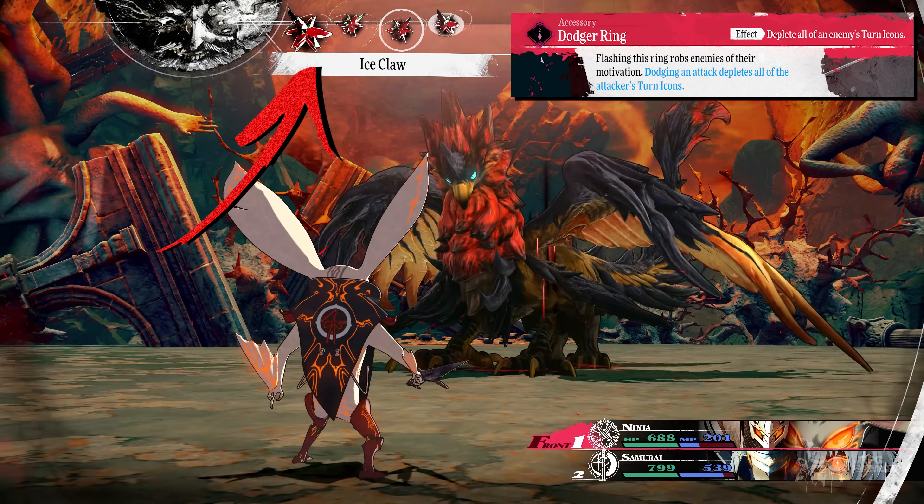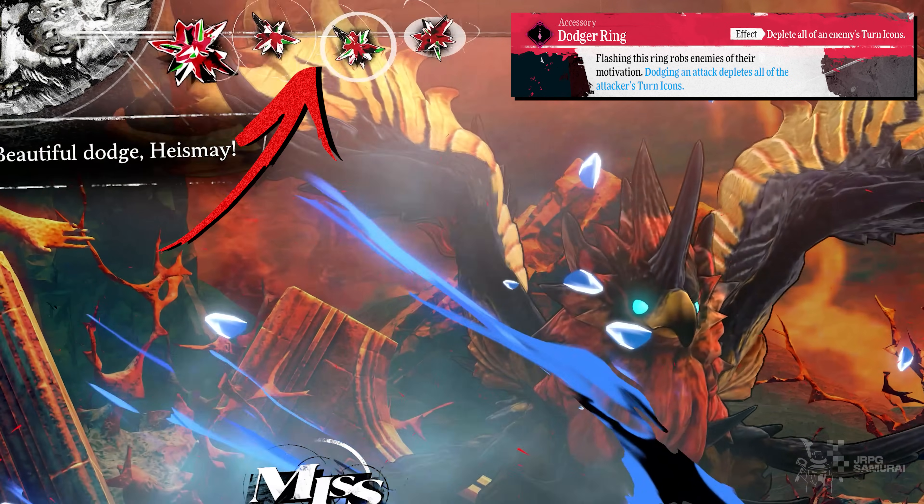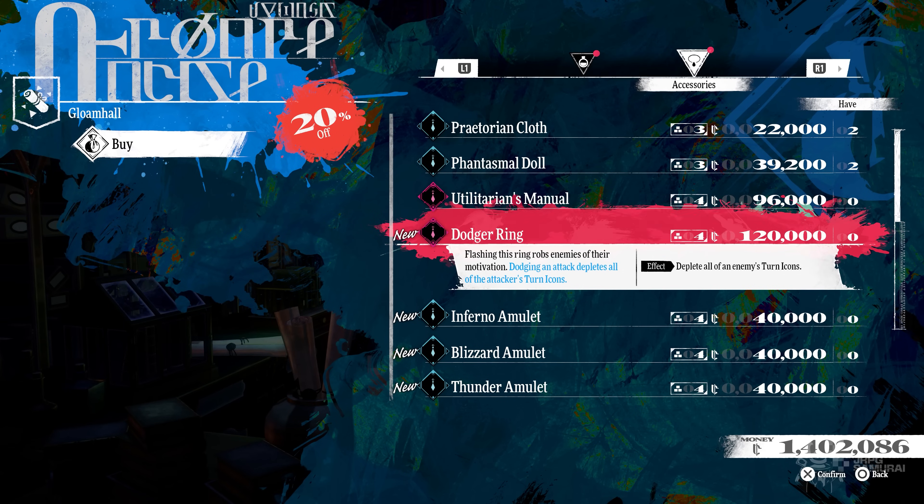You will be draining enemy turns like a cakewalk and manipulating the entire fight — very useful in boss fights. Although there are attacks that can bypass this effect, if you use it throughout the majority of the game you will get a lot of value. You can buy this ring in Gloom Hall for 100k Reeve, which is pretty cheap for its effect.